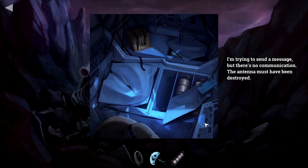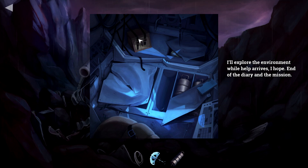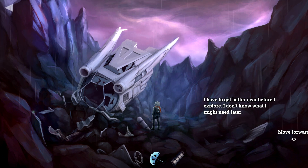Communications — I'm trying to send a message but there's no communication. The antenna must have been destroyed. I have to get better gear before I explore — I don't know what I might need later.